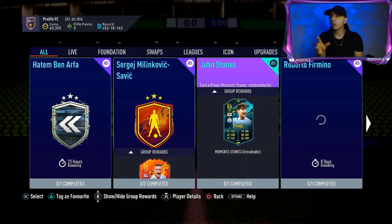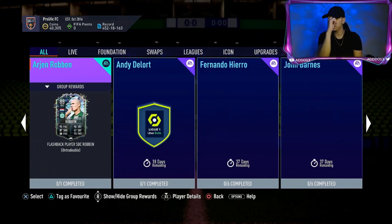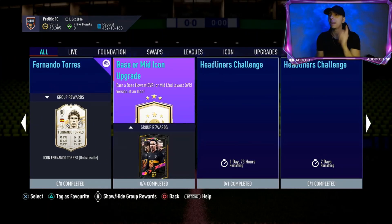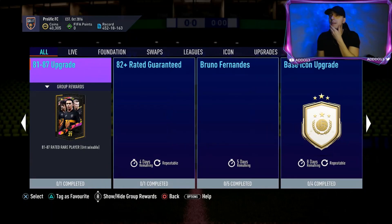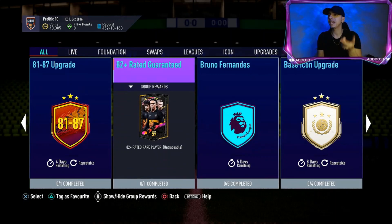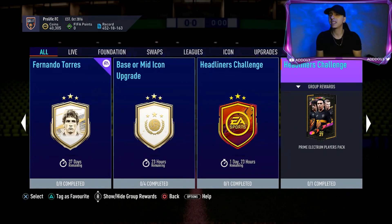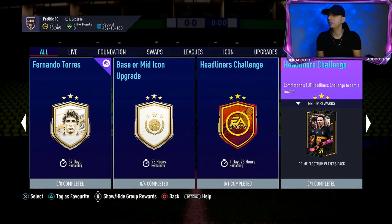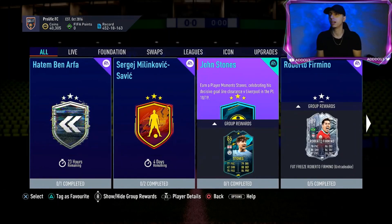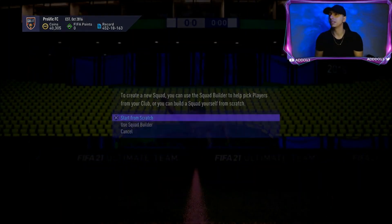Let's have a look now — we'll go to SBCs, check the objectives. Just in case, we have got John Stones, very interestingly. We'll check out his stats and his requirements. I'm going to go for the mid or prime icon pack it looks like. Any upgrade SBCs? You've got 82-plus which was already there. There's a headliners challenge — that one might be new.